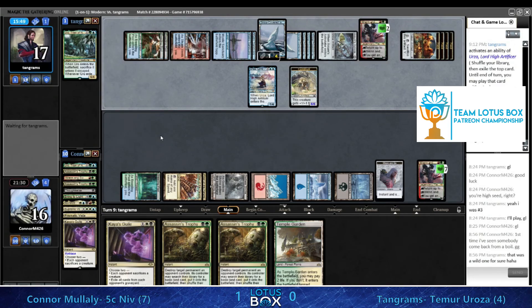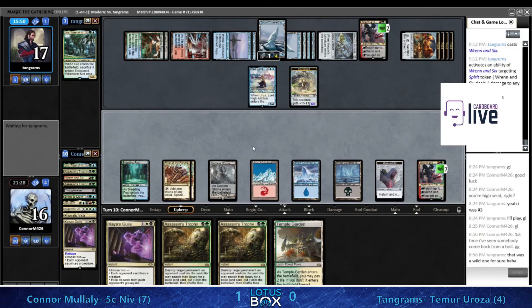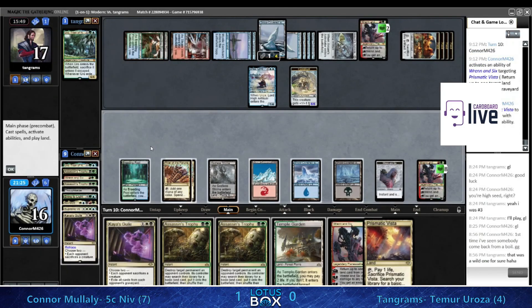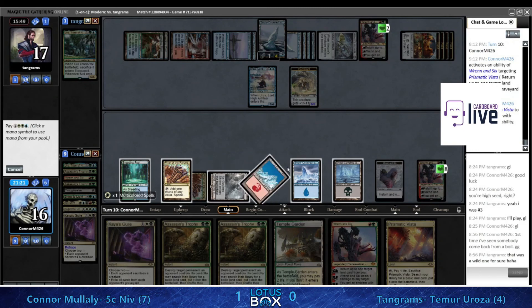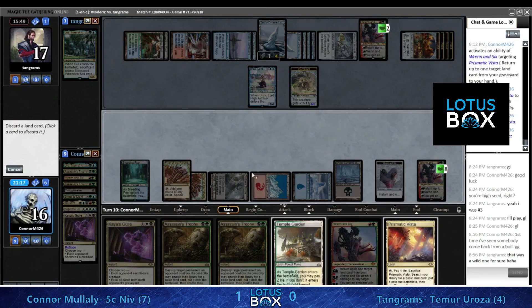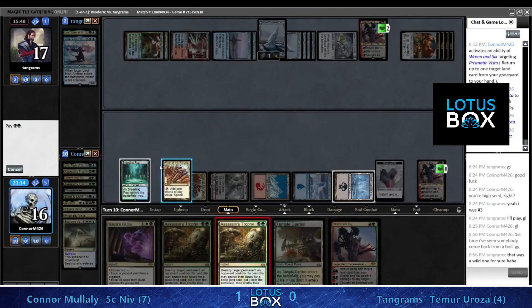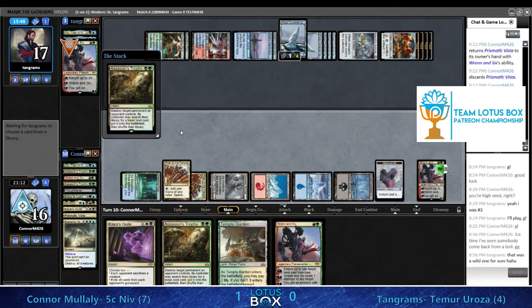Ping down the flyer - sure, fine. More things to Assassin's Trophy if we want to Boil. I think we're doing all right here - pick up this Prismatic Vista, cast another Supreme Verdict - sure, might as well. Trophy the Ren, might as well. Pass the turn.